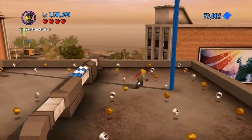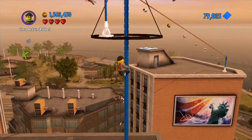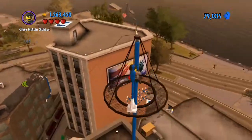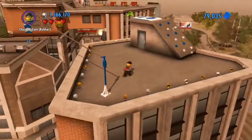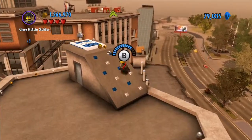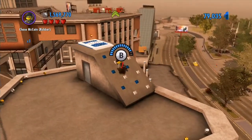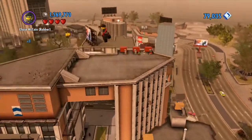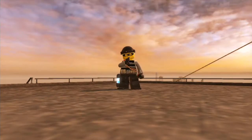Here we are, approaching the end of this section now. I quite like this large pole — it's pretty much just there to show how high we're getting. You can see the previous sections you've been running on before as well, that's pretty neat. You have to be very careful when climbing up those stud surfaces, because it's easy to jump off the edge and fall right off like an idiot.